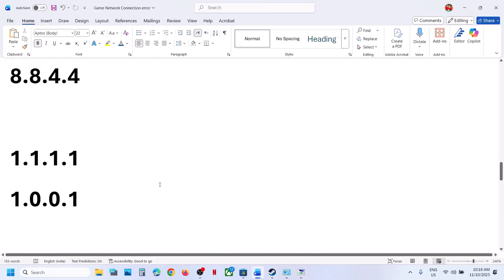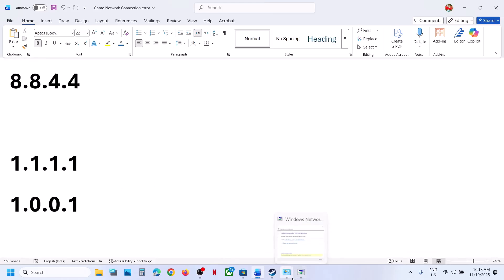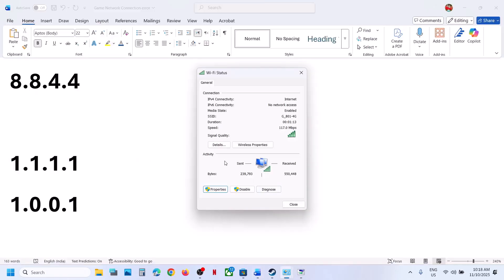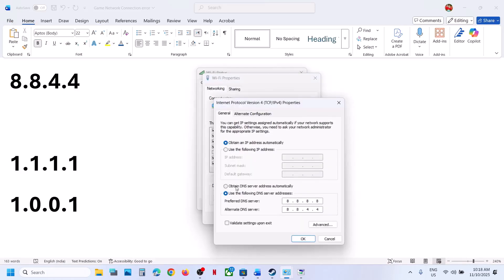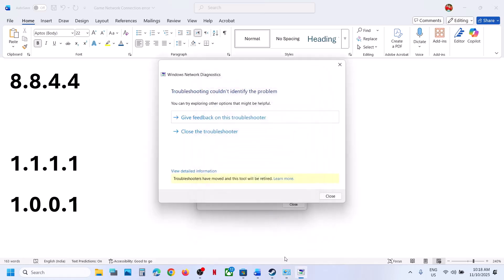Still not working? You can try the Cloudflare DNS server. Click on your internet connection again, go to Properties, select Internet Protocol Version 4, then Properties. This time for 'Use the following DNS server addresses', type 1.1.1.1 for preferred and 1.0.0.1 for alternate. Check 'Validate settings upon exit', click OK, close the window, relaunch the game, and check.